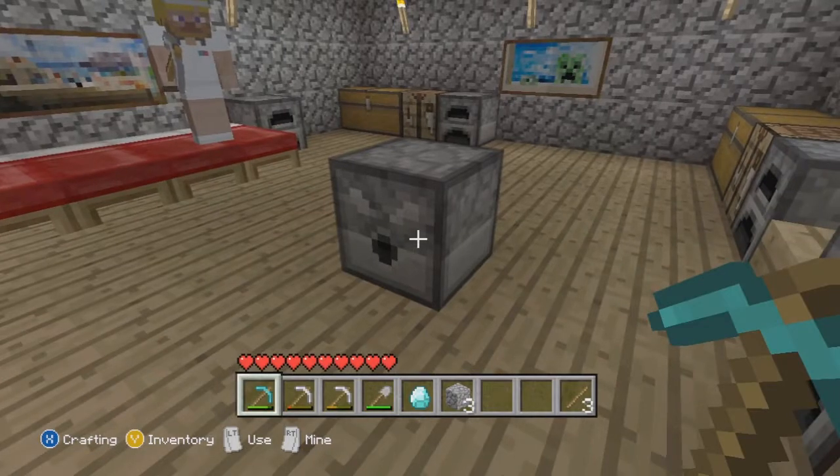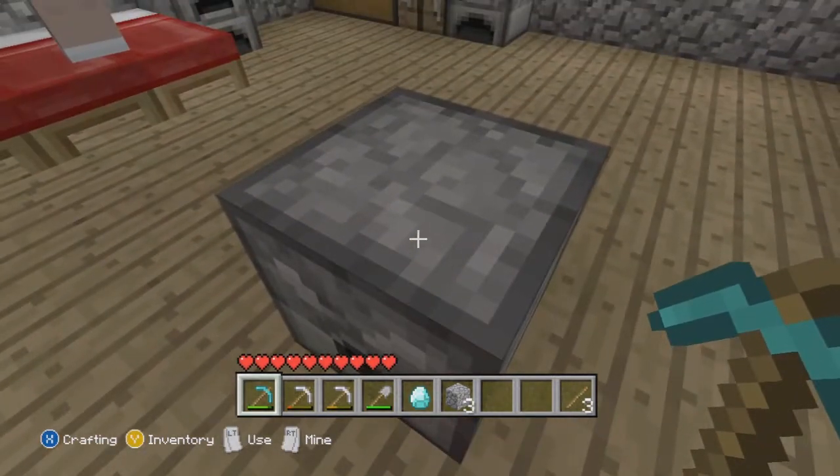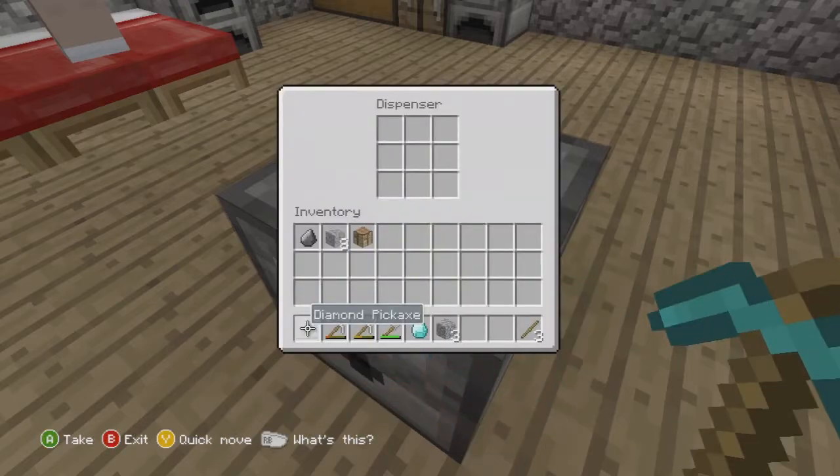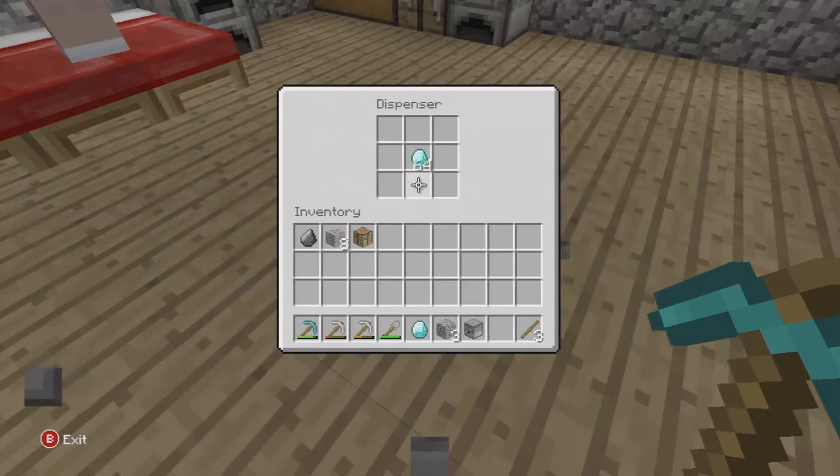What's up guys, it's Kept Designs and I'm going to teach you guys how to do the duplication glitch in Minecraft. What you guys want to do is make a dispenser, grab your diamond, put it in the dispenser — doesn't matter where — and have a friend break the dispenser, and after he breaks it, collect the diamond.